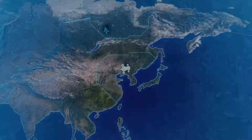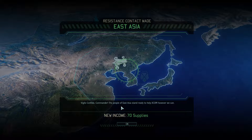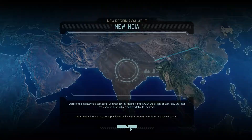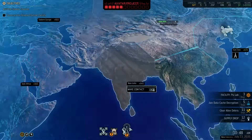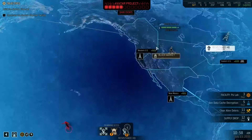The people of East Asia stand ready to help XCOM however they can. New income — regional contacts located. Possible new contact there, which is good. I think we can do one more contact actually, but it will cost us some intel.